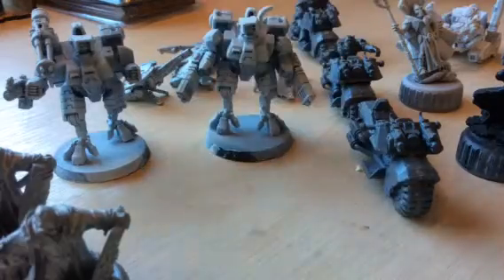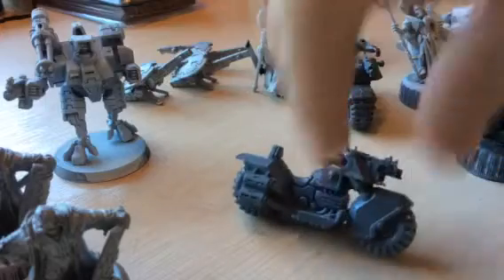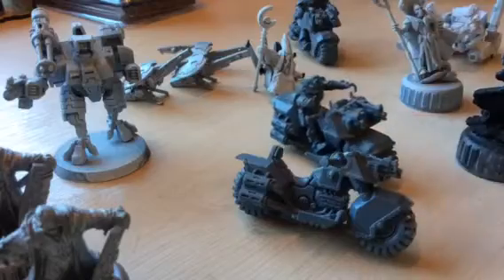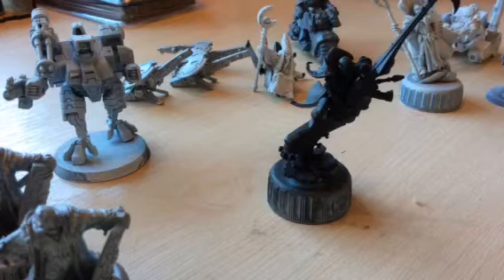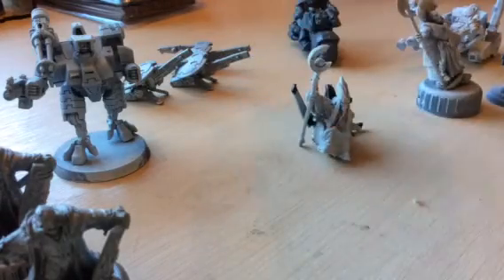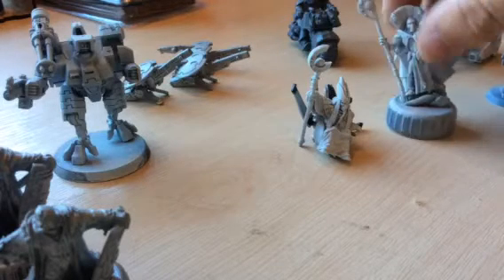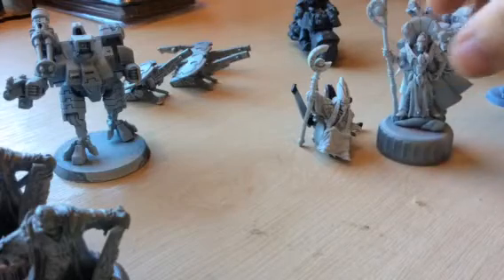We also have three bikes for my Deathwatch squad, as you can see back there. We also have the Death Jester — the Harlequin model — that's been sat primed for a long time. We also have the space Pope himself, Yvraine, with his two bodyguards. Again, they've been primed for a long time and I want to try and get them painted today.